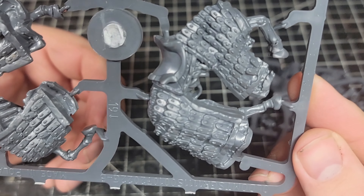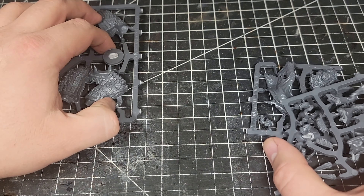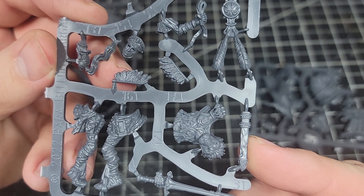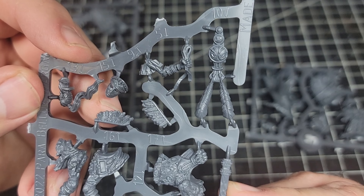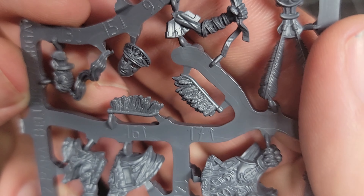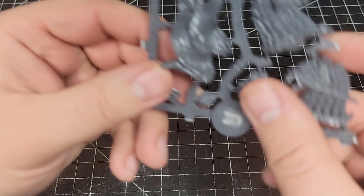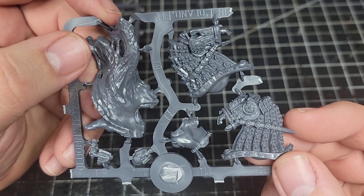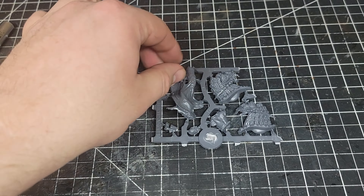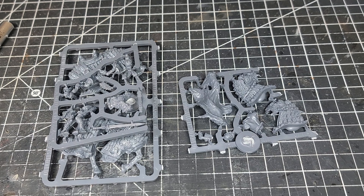Taking a closer look at the sprues — this one is the horse. Very good detail; as we've already seen on the Cataphract, this is very similar to their horses. Then we have the rider. Very good detail, especially there on the feathers. And then the rest of the horse and the balance of the rider's pieces.